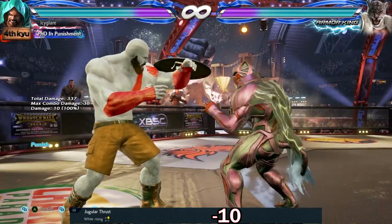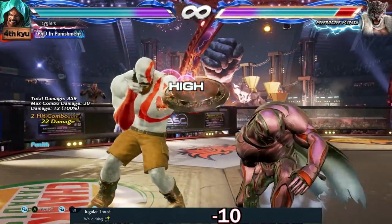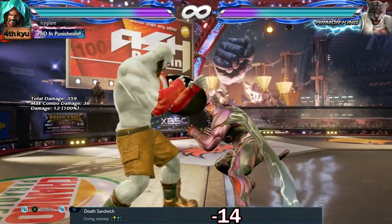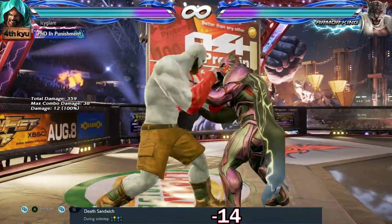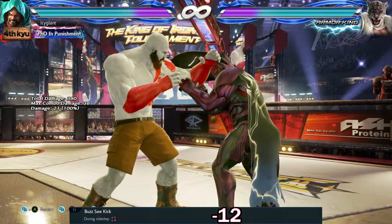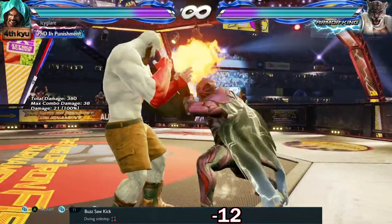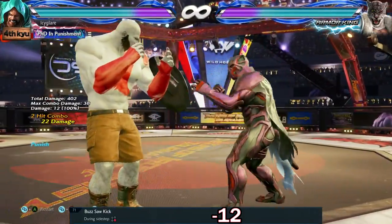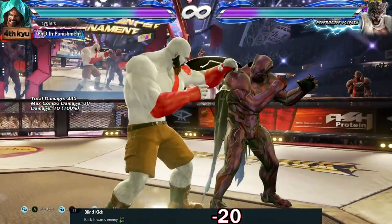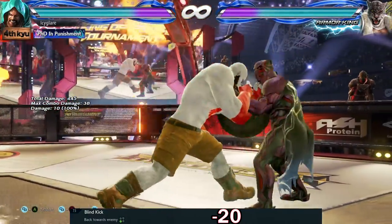Rising punch attacks from Armor King are negative 10. The back turn kick reaches far, so be aware of how far you are before trying to punish.